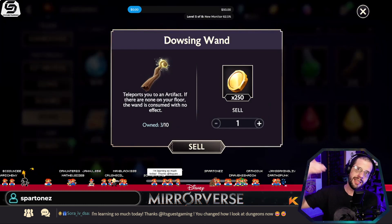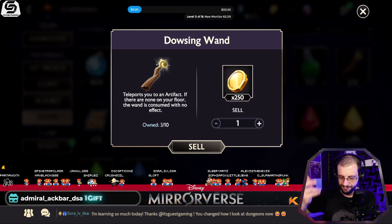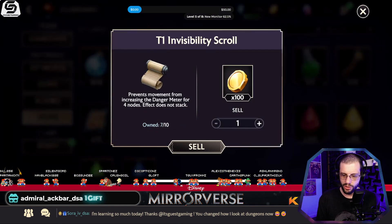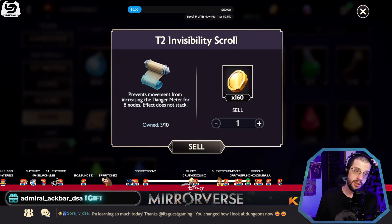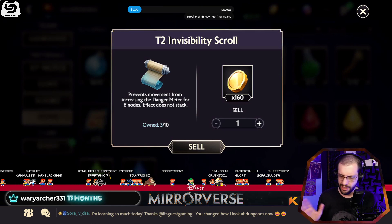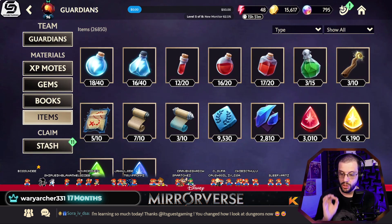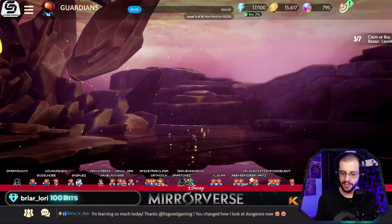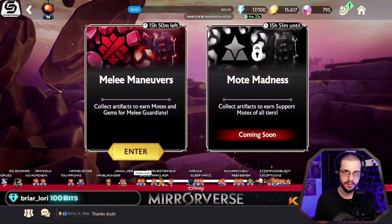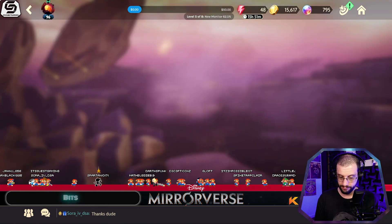The dowsing wand will automatically teleport you to an artifact, but if there's no artifact, you just waste it - that's the downside. Then you have magical maps, which clear the entire fog. And then your scrolls: the small one lets you move four spaces undetected, the large one gives you eight spaces without being detected. It's all about the dungeon right now - until raids come out. Knowing your gear and taking advantage of it is so important. I'm going to show you a dungeon run where I do no battles whatsoever.